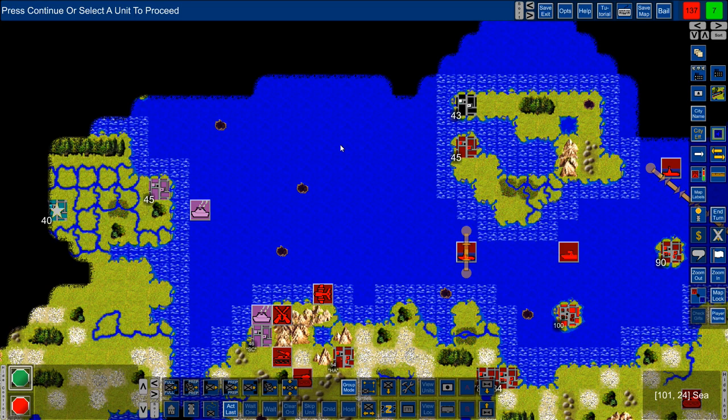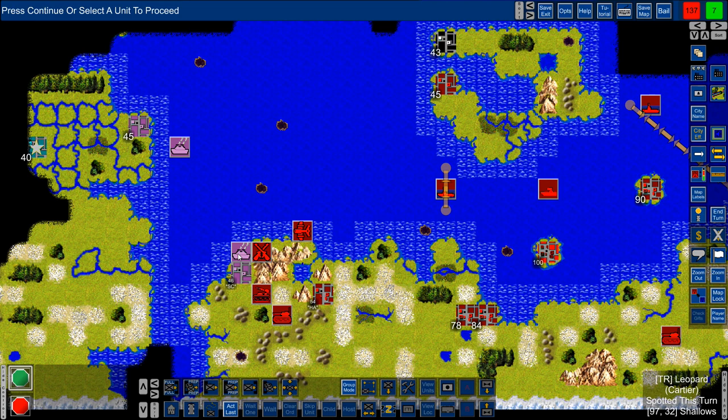Hey guys, welcome back to Empire Deluxe Combined Edition. We're playing as red. Purple — Cartier — came back and took the city of Hastings from us. It's sitting at 46 efficiency right now, producing nothing. He just took it. He has another city up here too — Secret — but Drake has one of those very important cities.